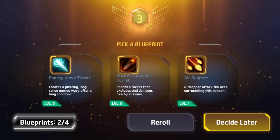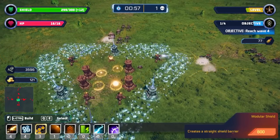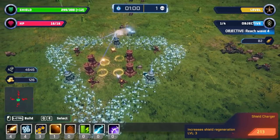We have to get four blueprints for our initial starting towers. We don't really need to at the moment, but we will later.